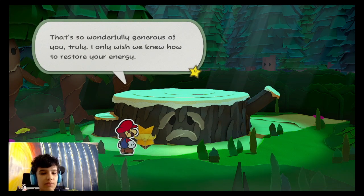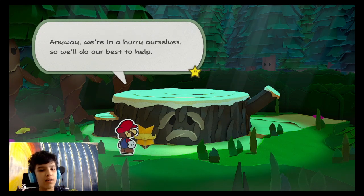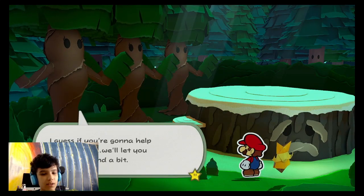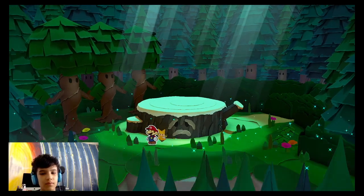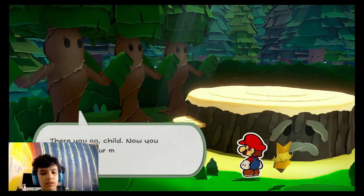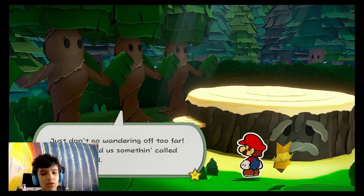So we need to restore his energy. 'That's wonderful — generous of you. I only wish we knew how to restore your energy.' We're gonna do our best to help. 'I guess if you're gonna help, we'll let you out.' Okay, don't go too far.